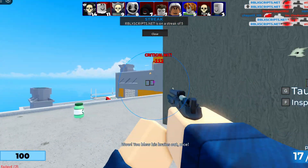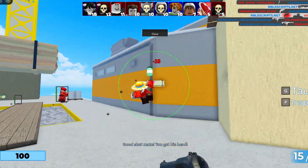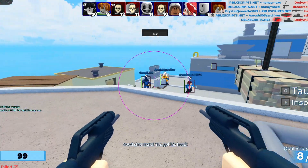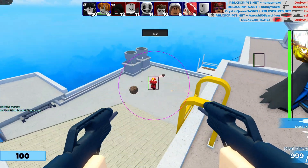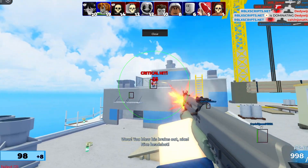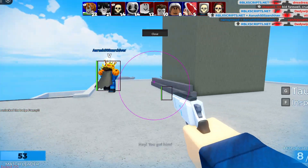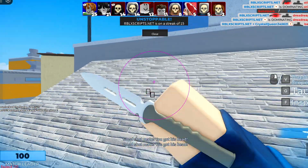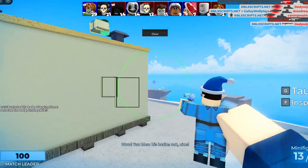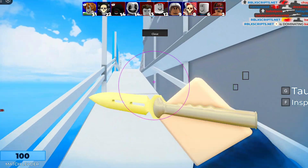Gameplay begins — eliminating enemies rapidly. Getting kills across the map, quick-scoping multiple players in a row. There's a golden gun situation — nearly jumping off the edge — but continuing to rack up kills.